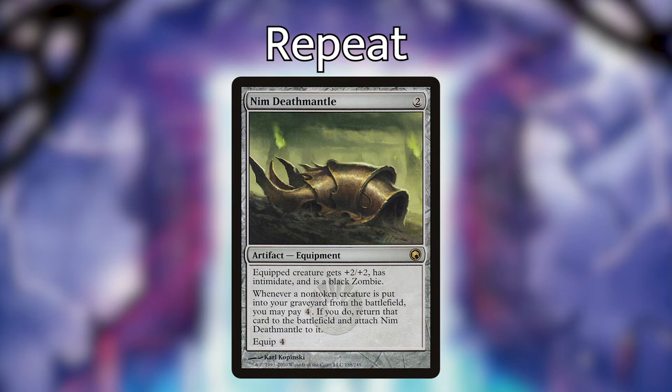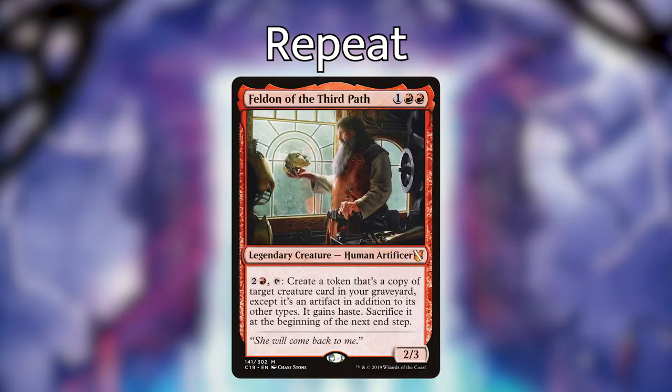Nim Deathmantle — equipped creature gets +2/+2, has intimidate, and is a black zombie. Whenever a non-token creature is put into your graveyard from the battlefield, you may pay four; if you do, return that card to the battlefield and attach Nim Deathmantle to it. Having this out with open mana ensures any creature sacrificed at end of turn comes right back. Feldon of the Third Path — for two and a red, tap to create a token copy of target creature card in your graveyard except it's an artifact, gains haste, and is sacrificed at the beginning of the next end step.